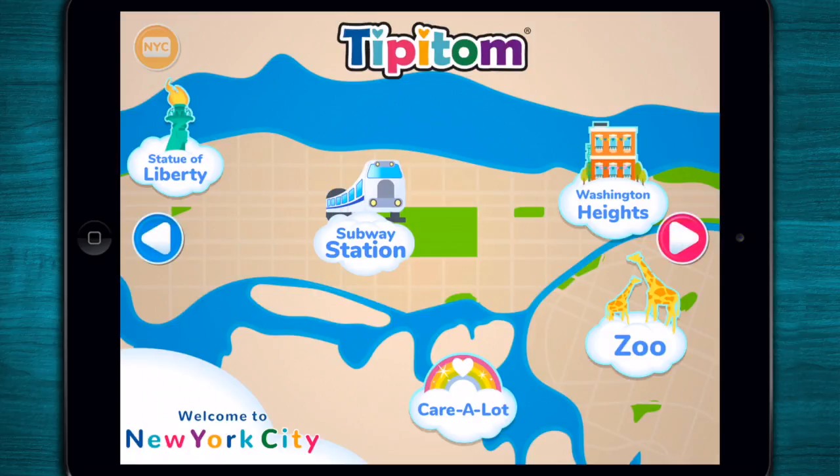While we're following Tenderheart's map to look for the Star Buddies, we will visit the zoo, the Statue of Liberty, ride the subway, and visit a special neighborhood called Washington Heights. Then, we'll come back to Care Lot.